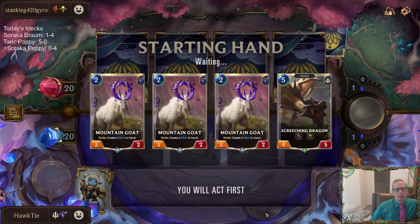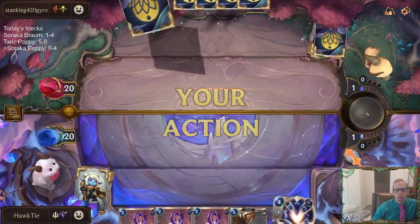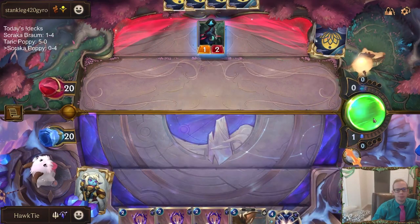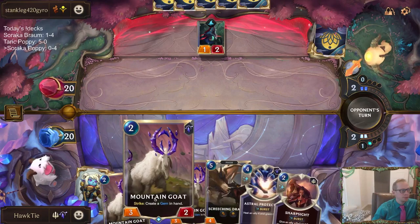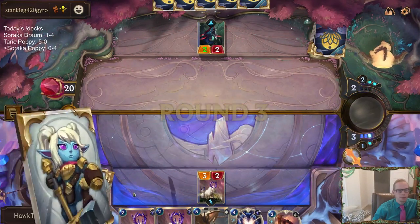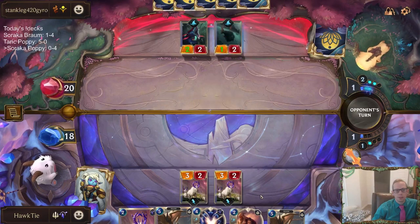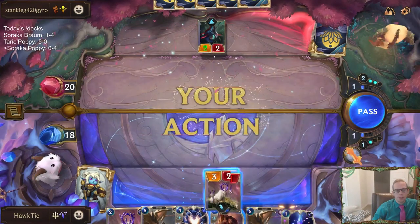So we want the Goats — the Goats will just trade with Lurkers. Screeching Dragon isn't amazing in this matchup because their units get too large, but Screeching Dragon with Astral Protection could be good. Triple Goat! Very fortunate for us, them missing that Lurk.